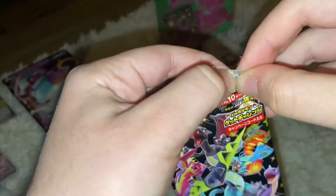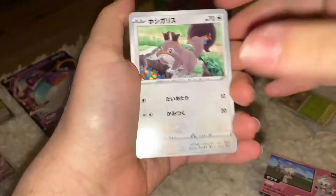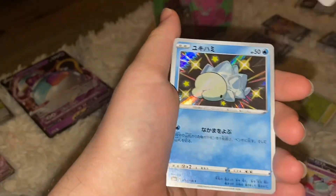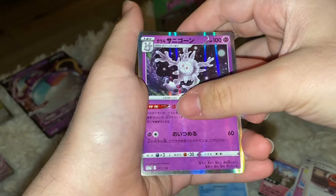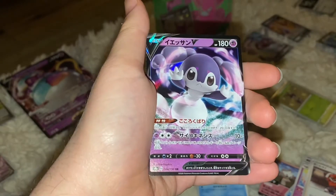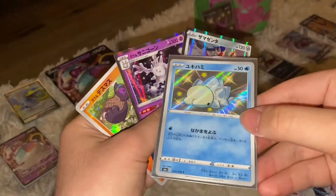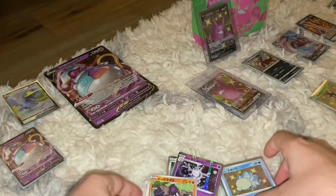Final pack of Shiny Star V — not bad, we got three or four shinies in total. We got Galarian Darumaka, Snom, Poltergeist, Ball Guy, and shiny Snom! Hollows: Galarian Cursola and Zamazenta. Also pulled a Dedenne V and reverse hollow Galarian Yamask. On that pack: Dedenne V, shiny Snom, hollow Zamazenta, hollow Galarian Cursola, and reverse hollow Galarian Yamask.